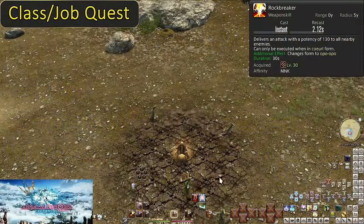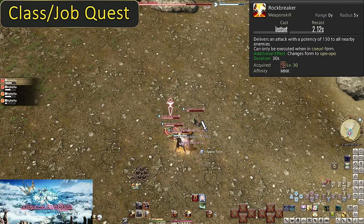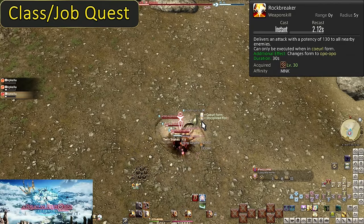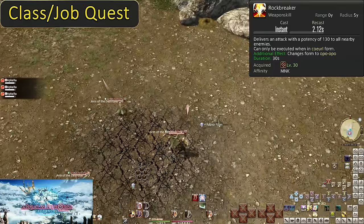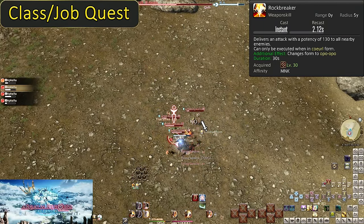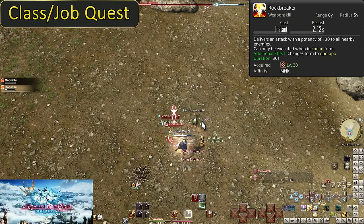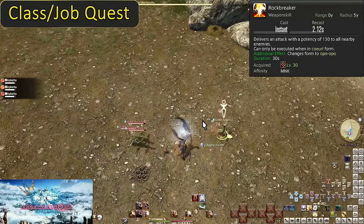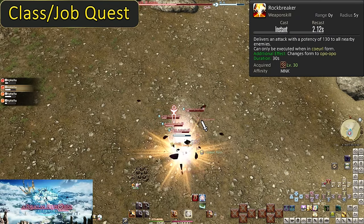Level 30: Rock Breaker. This is our Curl Form AoE, doing 130 potency to all enemies within 5 yalms. If an enemy will live for the full 18 seconds, Demolish is stronger on up to four enemies and you can maintain it on up to three. However, typically enemies die way faster than expected, so it's often more effective to follow the three-enemy rule: on three or more enemies, use Rock Breaker. For the next 15 levels, two of our forms have AoE only — Opo-Opo and Curl have one, but Raptor does not. During AoE situations we use Twin Snakes as a filler for Disciplined Fist, alternating with True Strike.